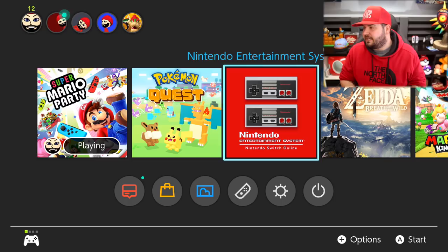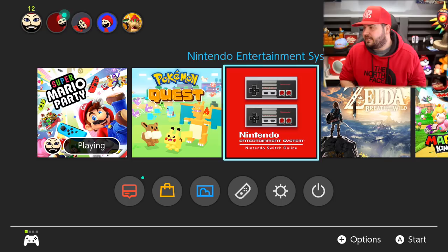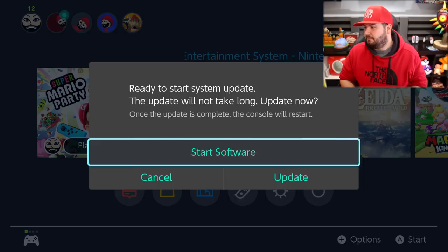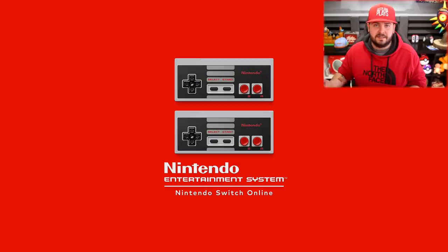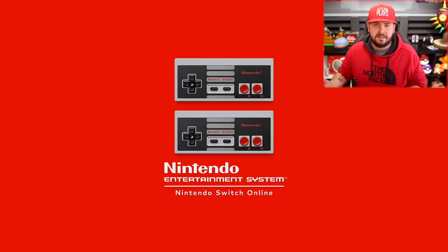For those of you who have the Nintendo Switch Entertainment System Nintendo Switch Online, there's a brand new game. Let's go ahead and launch the Nintendo Entertainment System Nintendo Switch Online. For those of you who don't know, this is something that's exclusive if you have the online service — everyone should have the online service at this point, it's literally required to play the game — and you're gonna see that there's something new to play in addition to all the games we've seen before.